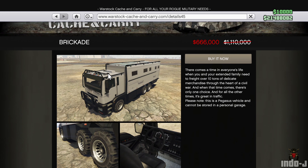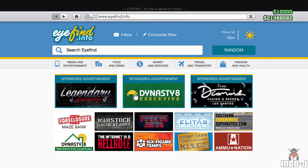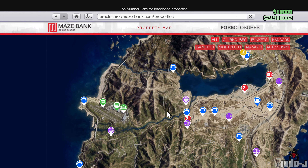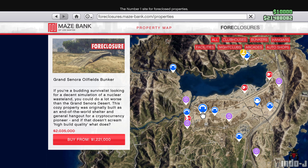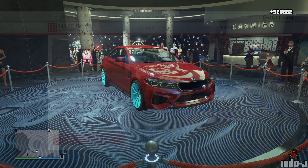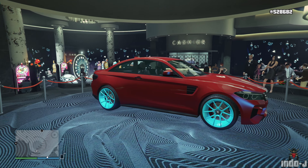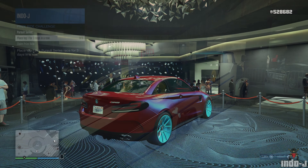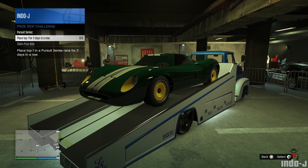There's also a discount this week on bunkers. The podium car this week is the Cypher — a nice car to win. The prize ride this week is the Swinger.